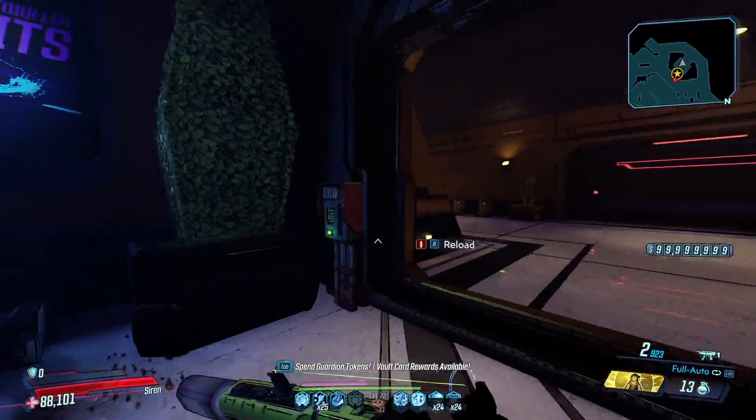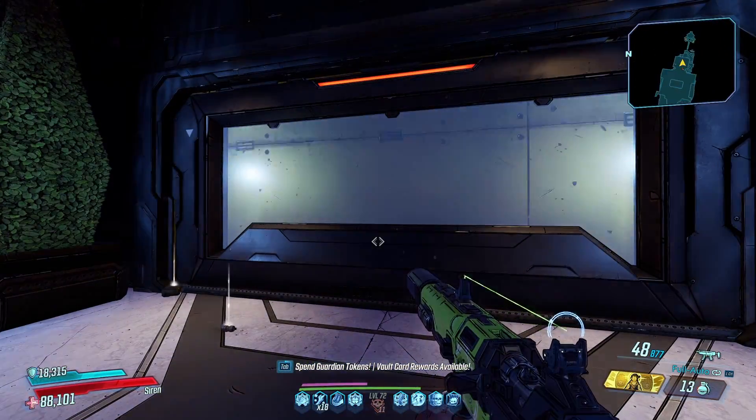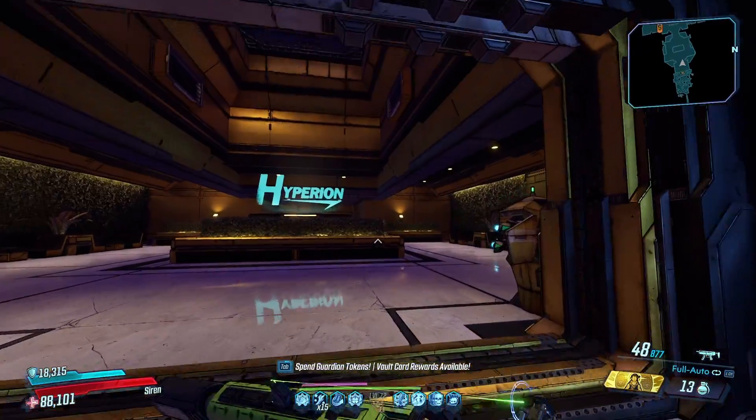When you farm Freddy for the first time, I recommend taking the elevator up and hitting the fast travel up there so that you don't spawn all the way back at the beginning of the VIP tower on respawn.